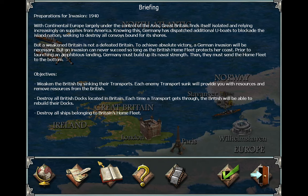Prior to launching an amphibious landing, Germany must build up its naval strength, then send the British home fleet to the bottom of the ocean. Your objectives are to weaken the British by sinking their transports — each enemy transport sunk will provide resources and remove resources from the British. Destroy all British docks, and destroy all ships belonging to Britain's home fleet.